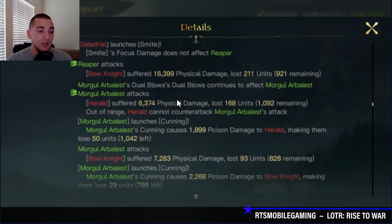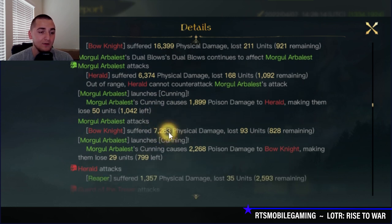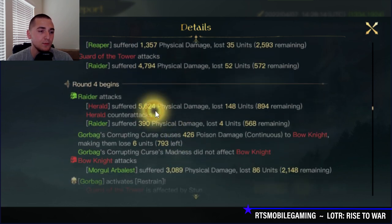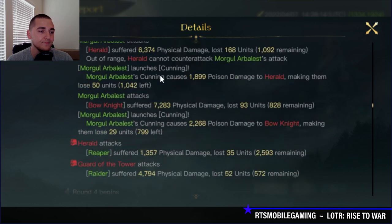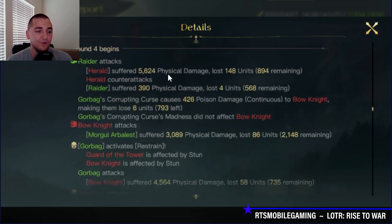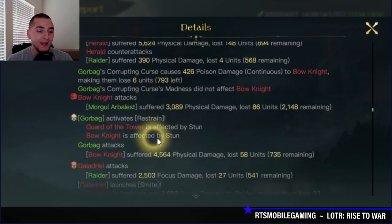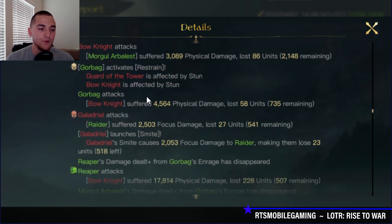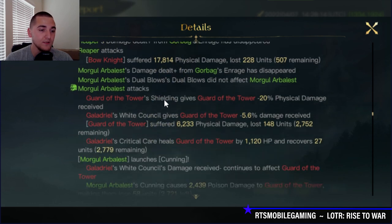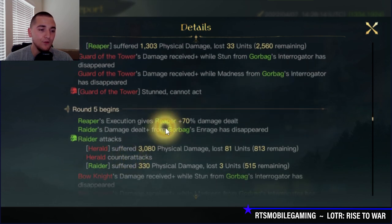With the 60% damage increase, the Reapers punch the Bone Knights for almost 16,400 damage. The Arbalest comes in hot and heavy with about 8,000 damage in one hit, then about 10,000 damage in the next hit — so about 18,000 damage in that round. The Raiders' 60% buff may have bugged out — I've seen that before. Here is the Restraint stun, so now they're going to get bonus damage from Interrogator and they're stunned, meaning another huge damage round from the Reapers and the Arbalest.